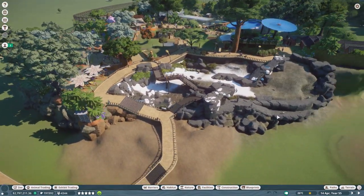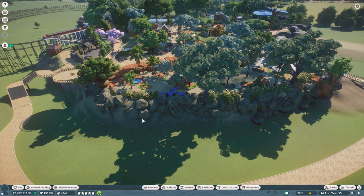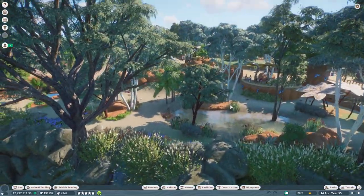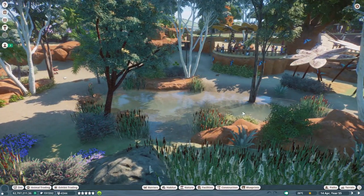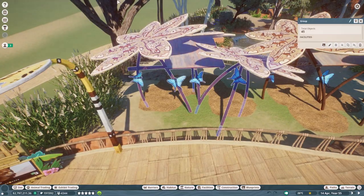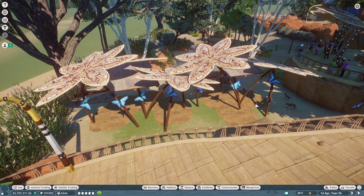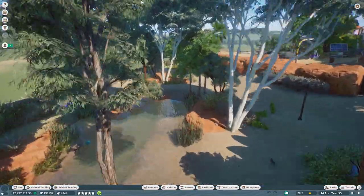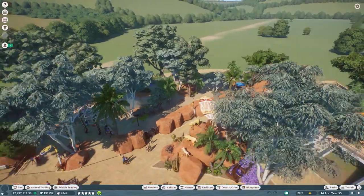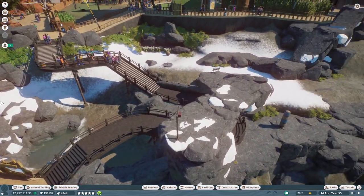I was super excited for the dingo because it was new, and I love how you can keep animals using just rock walls — like with the capuchins — with a really steep rocky side so they stay in their enclosure and can't escape. I really went to town with this bit because I was so excited for the dingoes. I made this little shelter for them — it's on Steam. I love just using these theme buildings and playing around. The gum trees are gorgeous.